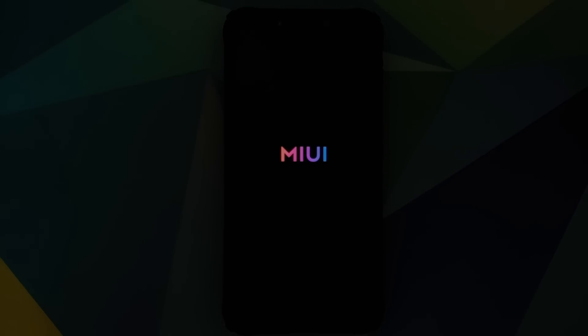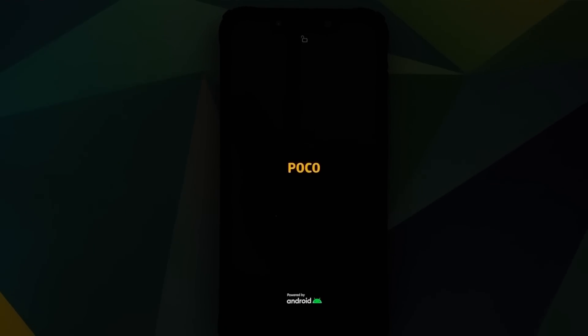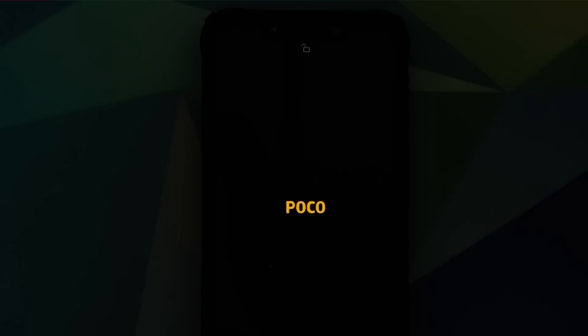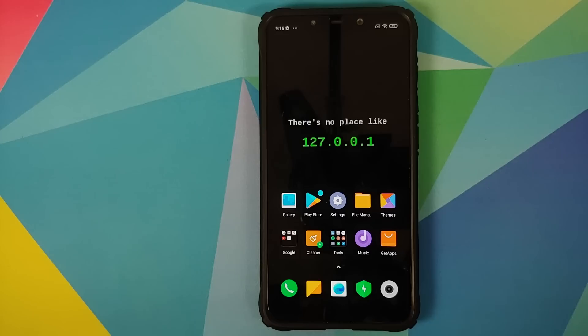You do get the new MIUI 12 boot animation. The boot screen now says 'POCO' — previously on the international variant it said 'POCO Phone.' The 'unlocked' text has also been removed and replaced with an unlocked lock icon at the top of the boot logo.